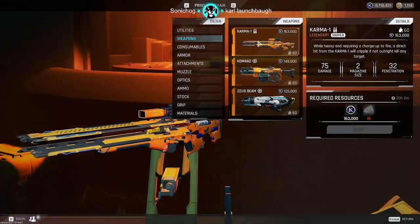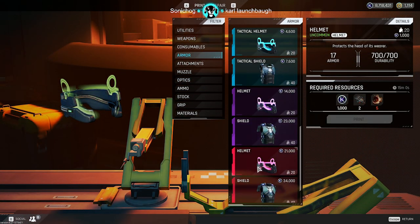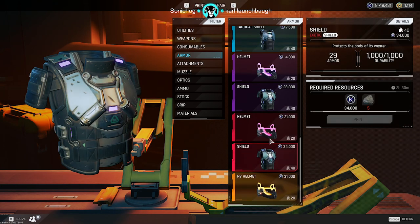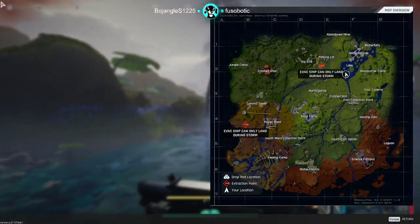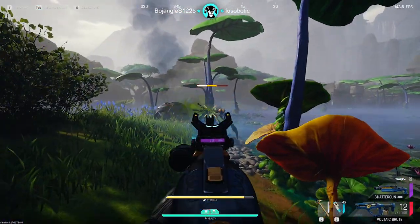The legendary weapons cost 15 strange meteor cores, the night vision helmet costs 10, and the exotic armor and helmet cost 5 each. All of these items have a reduced K-Marks cost, but still have a very high skip cost, so keep that in mind. On this note, all the guns from the 3 factions now have a massively reduced price.